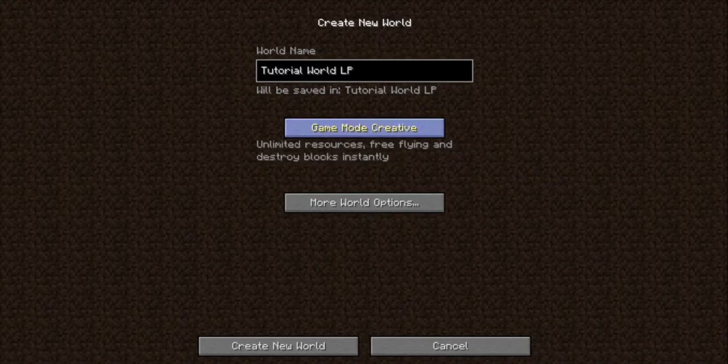I recommend hardcore only for really good Minecraft players. Creative mode gives you unlimited resources, free flying, and lets you destroy blocks instantly — that's if you just want to fool around. But I'm going to play survival: search for resources, crafting, gain levels, health, and hunger. If you click 'More World Options'...